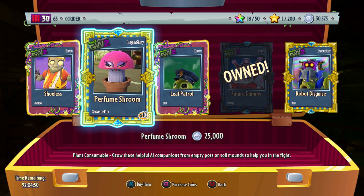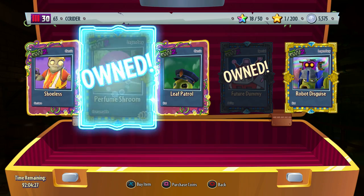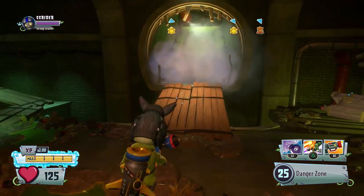The last time there were legendary plant pots slash zombie bots available, I had the legendary Monk Choy, so if you want to see a video on that, check the description, comment section, and the card in the top right. I'll be linking it everywhere so that if you haven't seen it you can go ahead and see it. But now we have a brand new legendary plant pot, Perfume Shroom, which grows helpful AI companions from empty pots or soil mounds to help you in the fight. We're gonna go ahead and spawn that in and test it out.